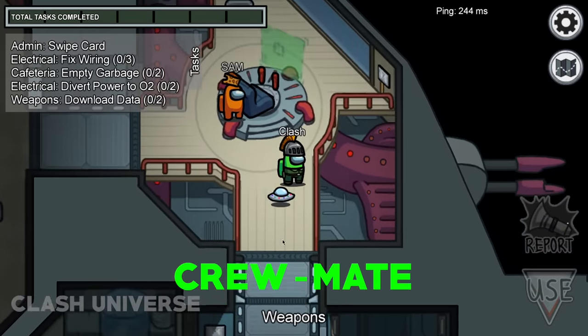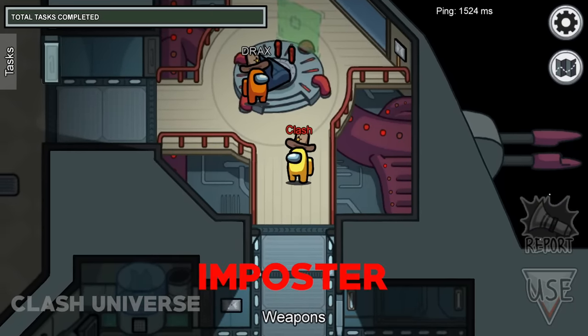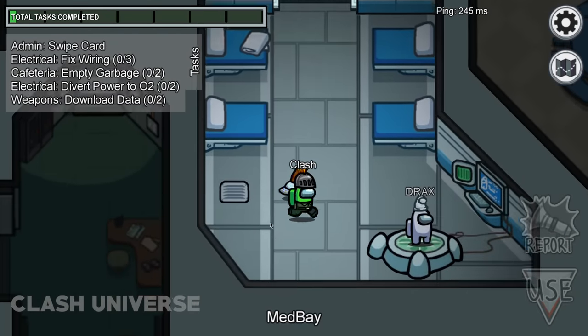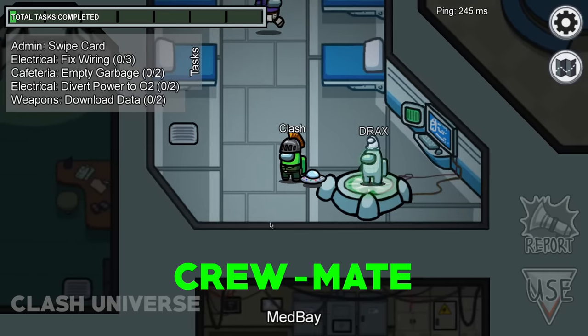A real player will trigger the fire animation, but an imposter won't. Number 2: the task in Medbay has a unique animation, so if you see someone doing it, you can completely trust him as your crewmate.